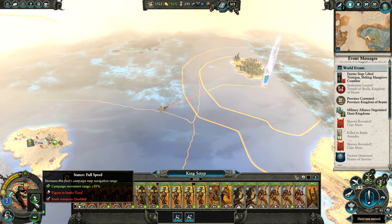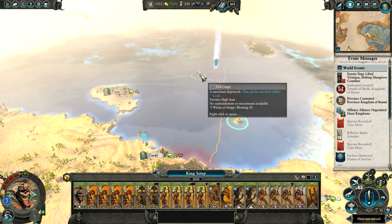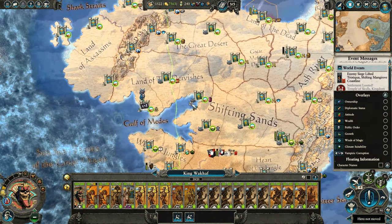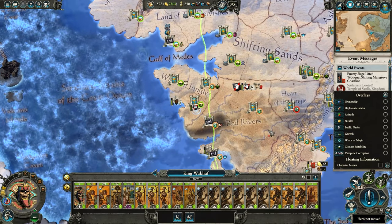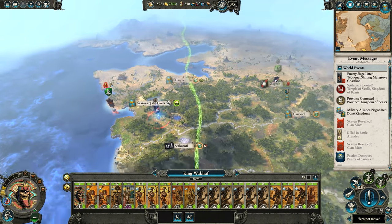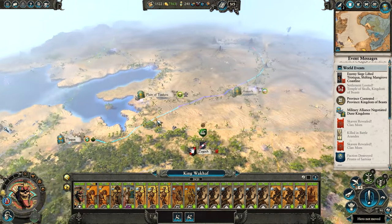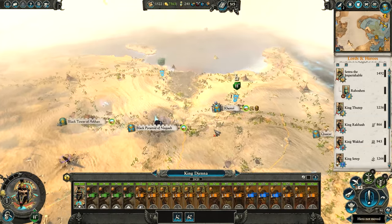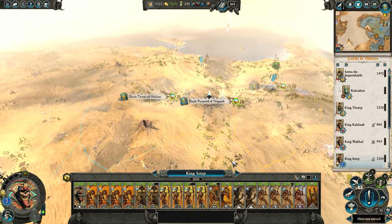We've got King Setup zooming down here towards this treasure — also going to pick up this treasure while we're at it. Where's King Wakaf going to go? I was thinking of heading him towards the other books. We could start heading him towards this Book of Nagash — I think we'll do that first, having him travel south. We're re-recruiting another army anyway, which can then join King Setup heading west.